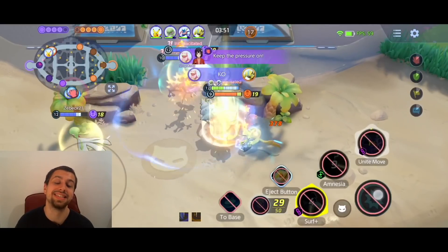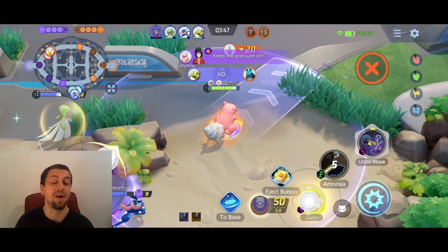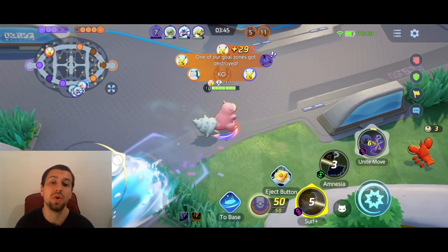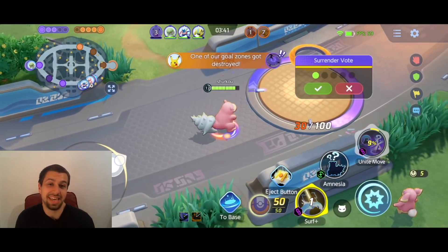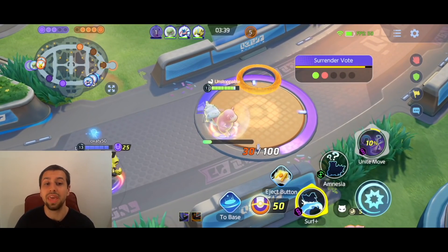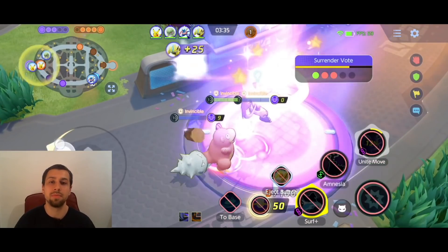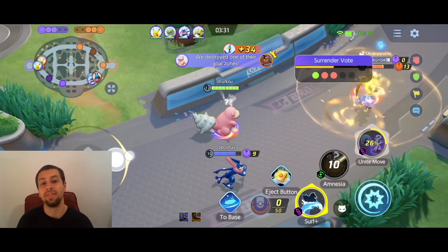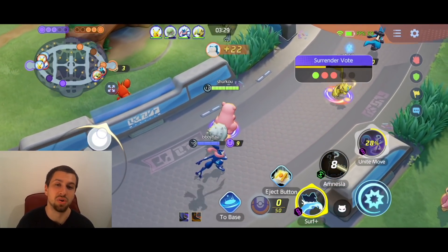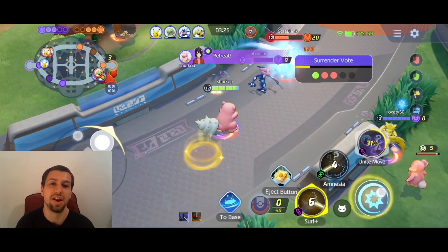I was able to last-hit that Dreadnaw right there, and instantly Unite-moved the Zeraora as well — exactly what I've been telling you what you should do. It is absolutely beautiful. No one can do anything against that — you can't cancel the Unite move, nothing. As soon as you Unite move, you get a huge shield, you heal your blue health back up, and the enemy is just stunlocked, and your team can just go to town. It is definitely very, very nice.